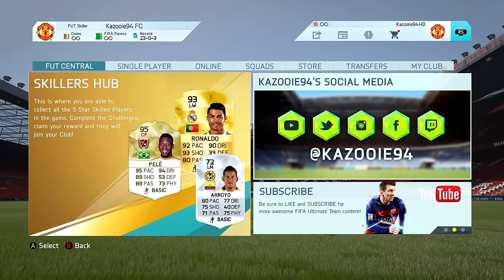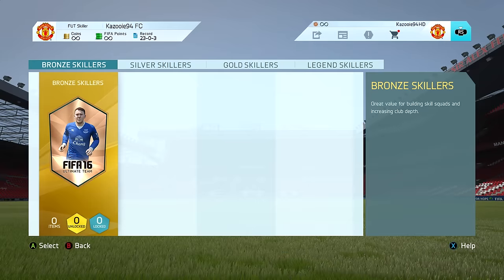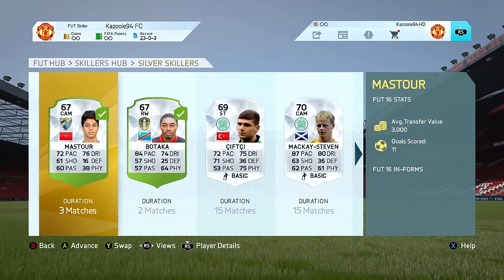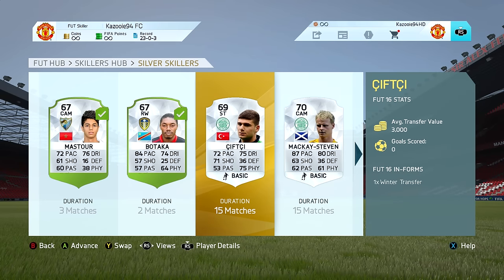Hey, what's up guys, it's Kazooie here and welcome to episode 11 of Skill Into Glory. In this episode we're going to be starting off by moving on to the skillers up, because in the previous episode we managed to complete the final challenge with the Botaka skill squad. That means we're going to be playing with Nadir Sifji, the next five-star skiller we have unlocked.